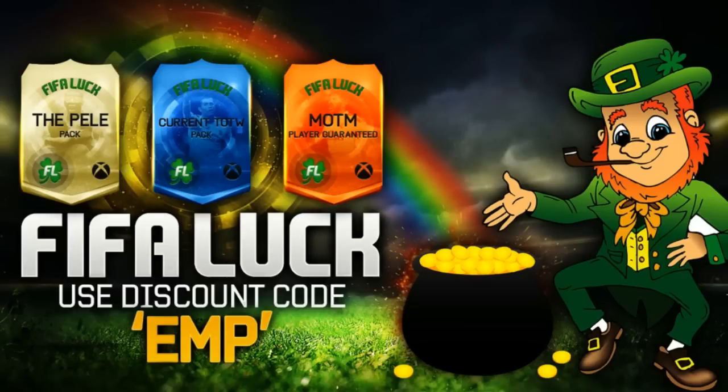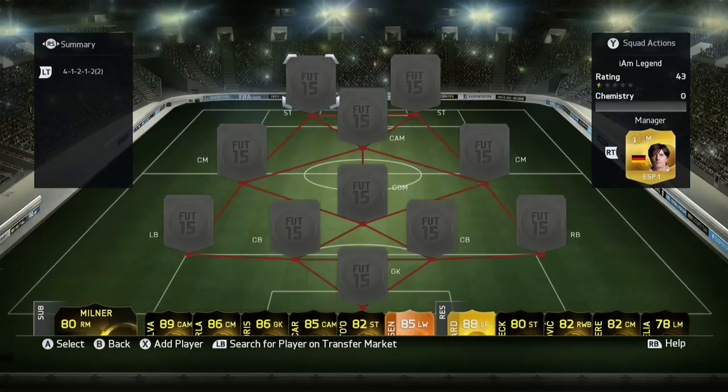And if you want to open really cool packs, check out FIFALuck.com. Use discount code EMP — like the grenade.